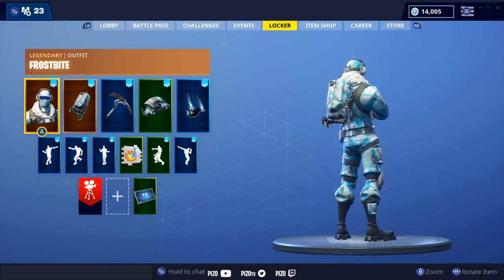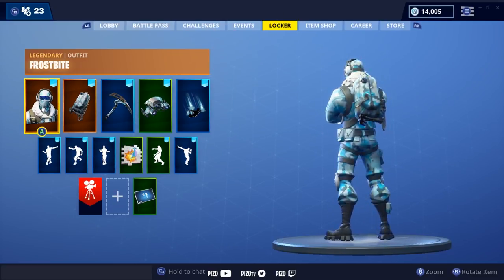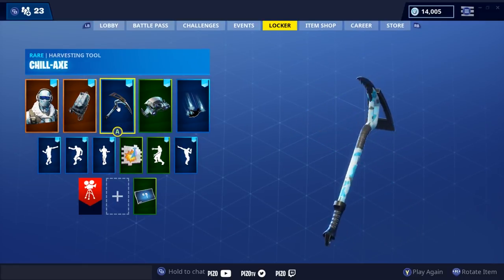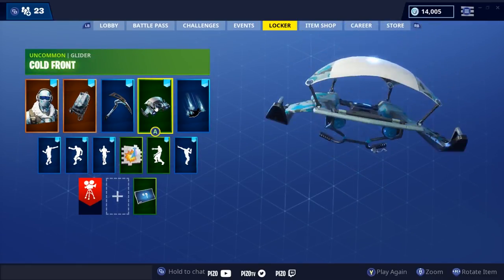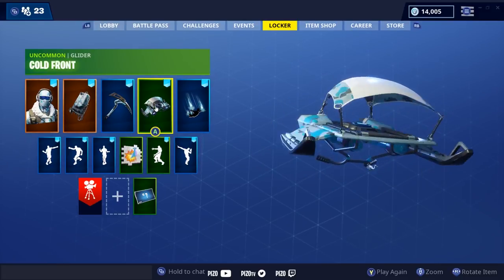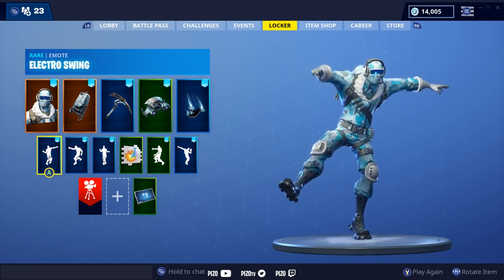I've had some time to think — Frostbite, I know it sounds like a steep bundle at thirty dollars, but you get a lot. I'm giving Frostbite a 9 out of 10, I actually like it quite a bit. Same with the back bling. The Chill Axe — I've never really been a fan of the Cliffhanger so I'm giving it maybe a 3 out of 10. The Cold Front Glider I'm giving a 7 out of 10 — I like the simplicity and the wings, it looks pretty cool. Liking the video is always appreciated, subscribing is free, and we'll see you next on the live stream!